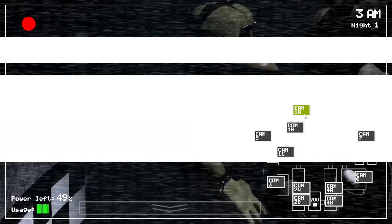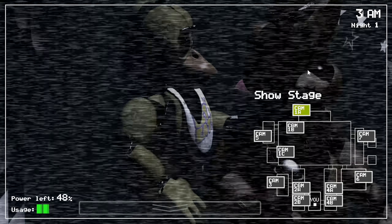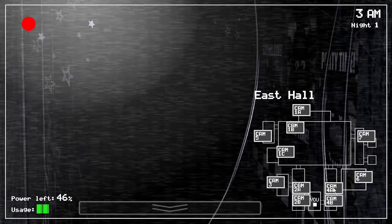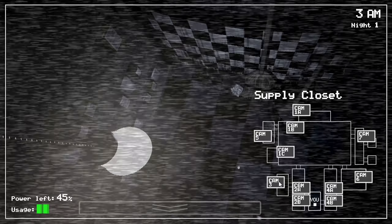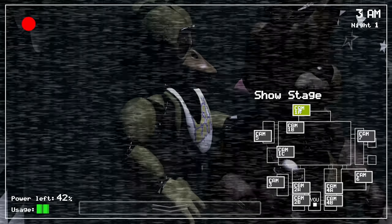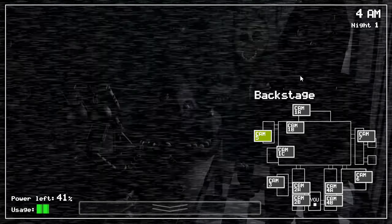Only close the doors when absolutely necessary. The fox is still in here — what is that on the table? This looks odd. Freddy and Chica are over here. It's 3 AM on the first night — probably the first night is pretty easy since you need to learn the game somehow. It wouldn't be fair if it just killed you straight away. Nothing really happens, first night is pretty chill, and now it's 4 AM.